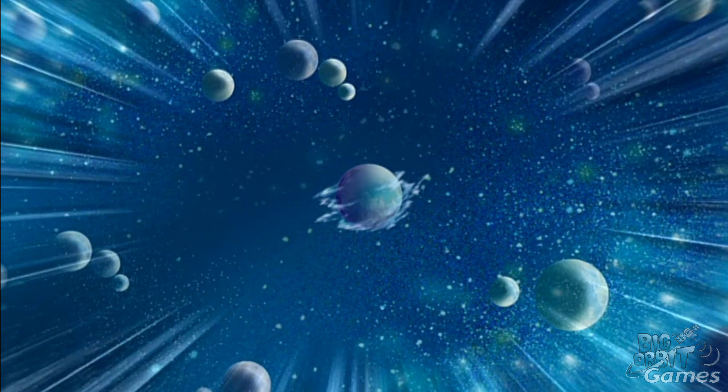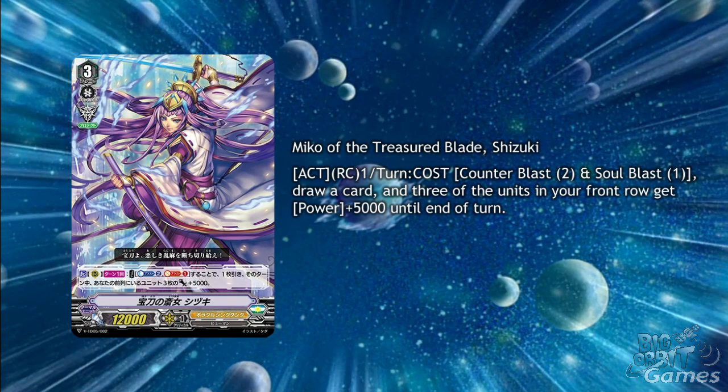Lastly for Oracle Think Tank in the trial deck this week, we have a backup grade 3, Miko of the Treasure Blade, Shizuki. It has Act Rear Guard Circle once per turn, costs Counter Blast 2 and Soul Blast 1: draw a card and 3 of your units in the front row get plus 5,000 power until the end of the turn. This is nice as it works on Rear Guard Circle, but Counter Blast 2 is big for something that doesn't give the greatest Oracle Think Tank skills. It is kind of a very small version of Victorious Deer, but you can use it a lot quicker.